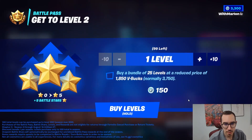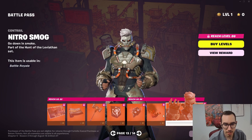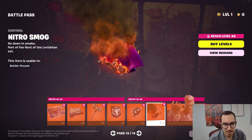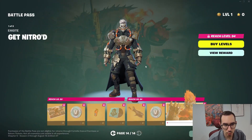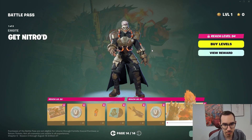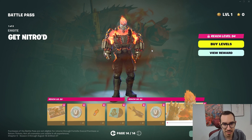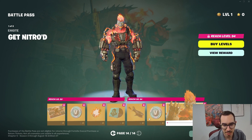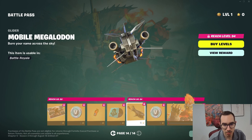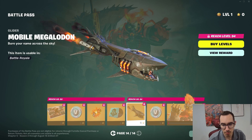We got Bright Raider and Megalodon — though the contrail just looks like you can't see anything. Then the Nitro Megalodon has a fun built-in emote. It looks like a surfing or riding emote — I think it's a surfing one, we'll find out later.